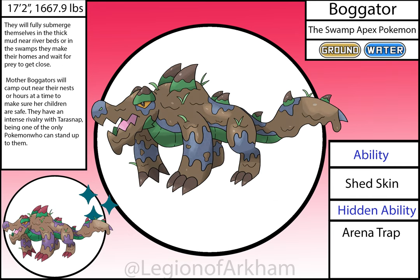Bog Gator, the Swamp Apex Pokémon — the evolved form of Gatorth. Only minor proportion changes were needed going into the redraw. I added some more details on the underbelly and to the mud coating to help it feel a little bit more three-dimensional. This is definitely one of the best mons in the region — maybe not top 10, but top 20 for sure.